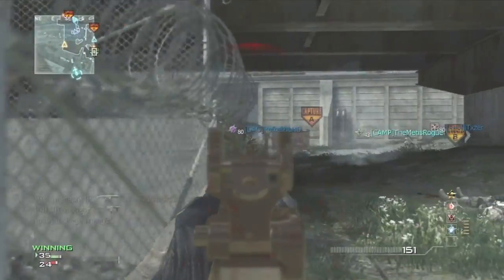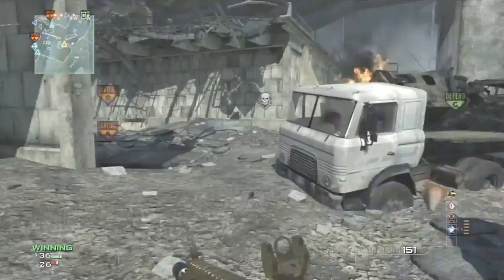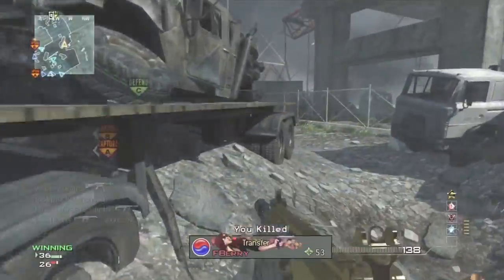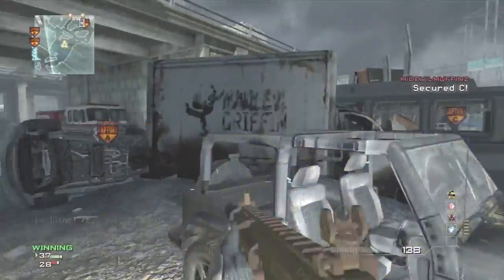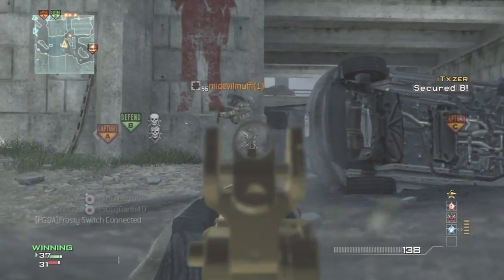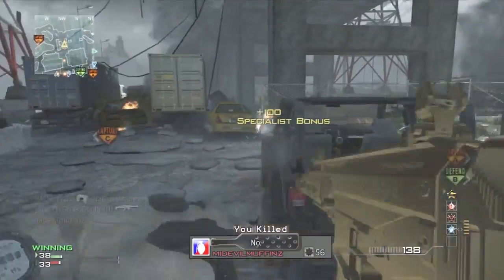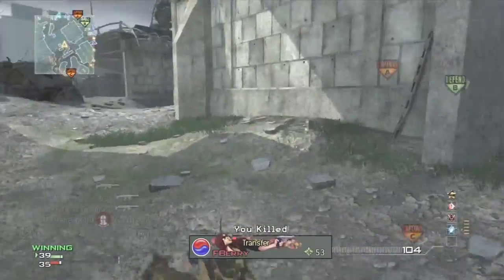When they come into A, you can sit back down this alleyway and pick them off — they're basically trapped in A, only coming out through the alleyway on the left or the one on the right. The main thing you've got to use on this map is a long-range assault rifle. You could use an SMG if you're holding B, but a long-range AR like the ACR or SCAR works best for this map, especially if you're going for a MOAB.